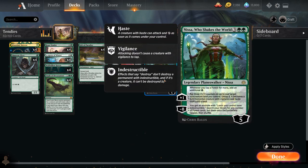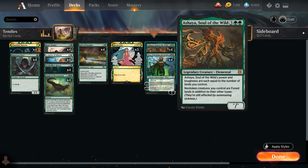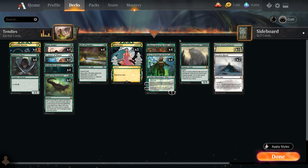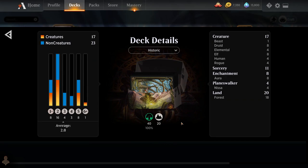The full playset of Nissa Who Shakes the World adds a ton of extra mana, acts as an extra win condition by turning our lands into 3/3 creatures, and can help us hard cast a Finale to get Craterhoof without necessarily having infinite mana. The full playset of Ashaya can also act as an extra win condition just by being a very large creature. And then one copy of Craterhoof Behemoth, 18 snow-covered forests, and two copies of Faceless Haven — which can also be nice against controlling decks as an extra win condition. So that's our deck — let's jump into some games.